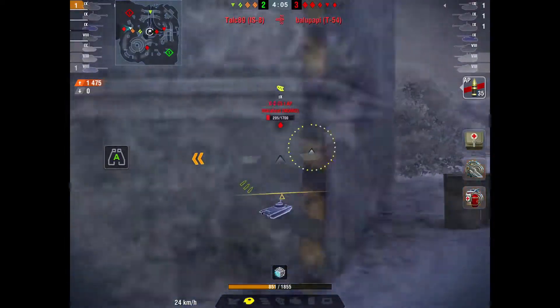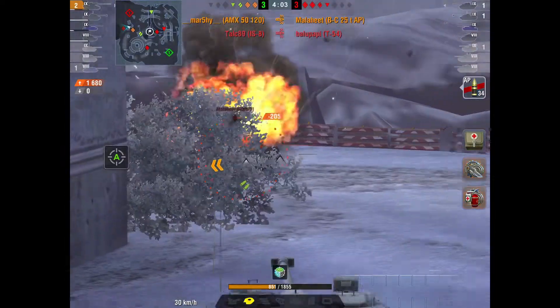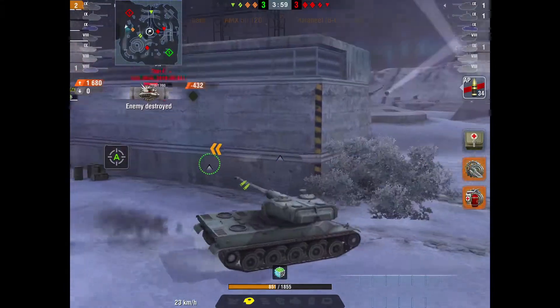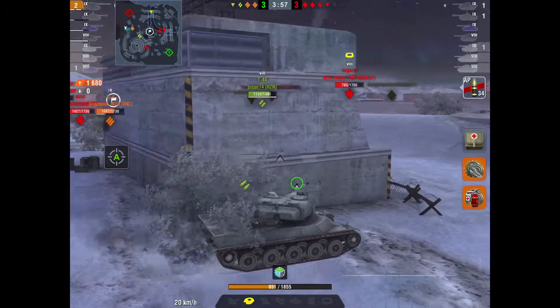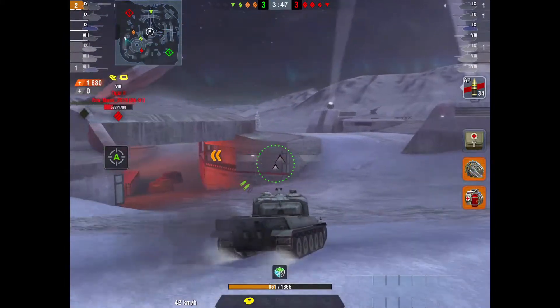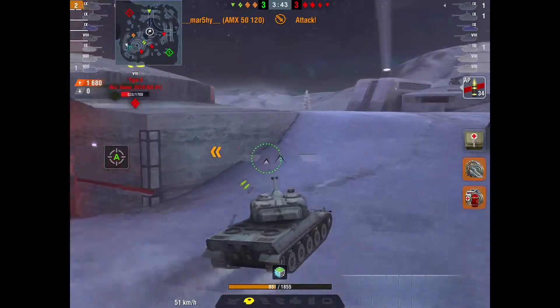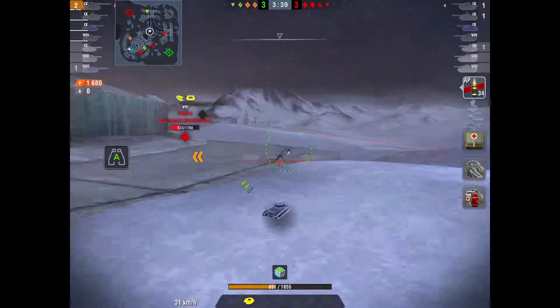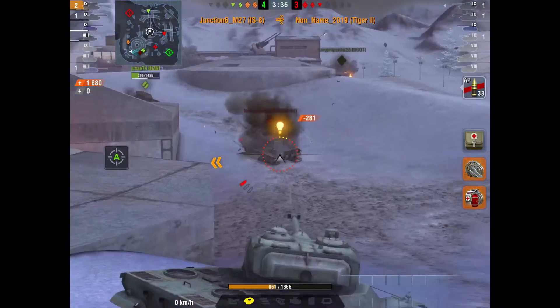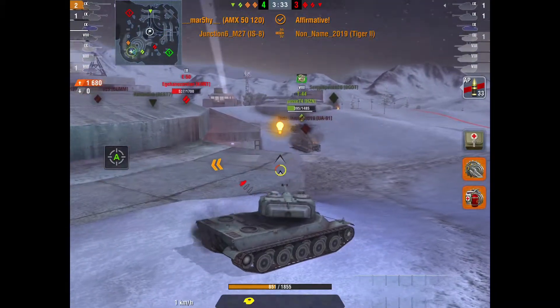Back over to Marshy — he's gone round and takes out that AMX. He sees me put that shot into the Tiger. Speeding this up now because he's gonna move forward, hits his attack button, comes up here, and just as he fires I take out the Tiger.